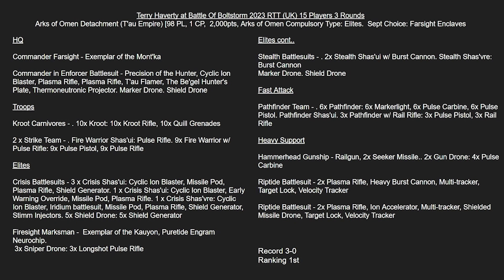We have Commander Farsight himself, and then a Commander in Enforcer Battlesuit with Precision, Cyclics, Plasmas, the Special Thermoneutronic Projector, and a Marker Drone and Shield Drone. The Begal Hunter's Plate makes him a 1+ Armour Save with minus 1 damage and a 5+ Feel No Pain - going to make him very stubborn to remove.